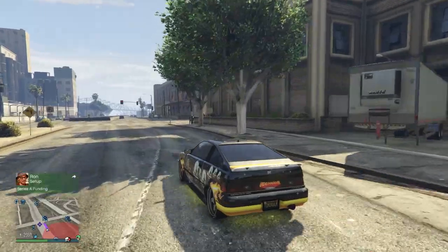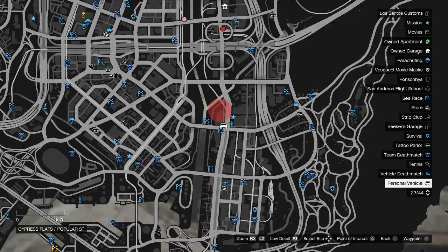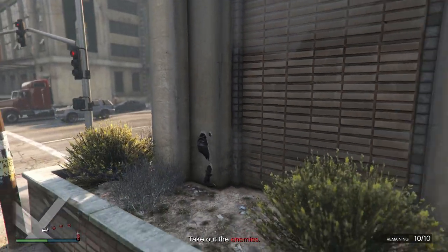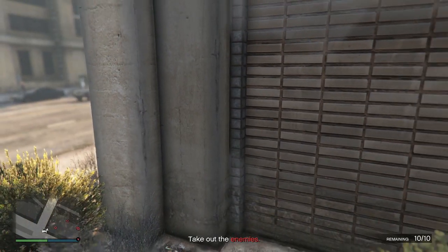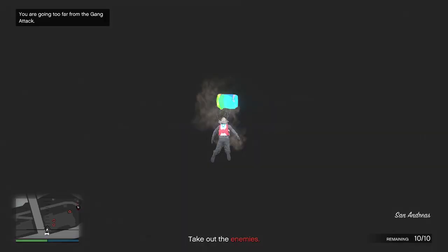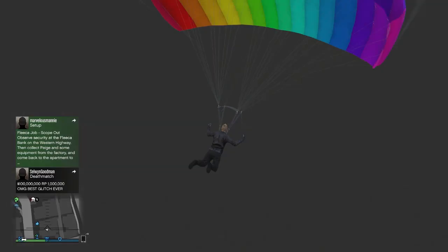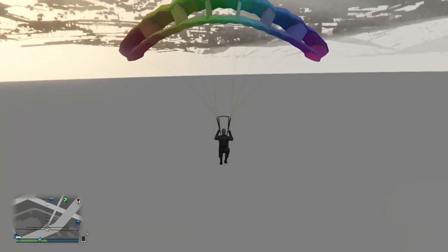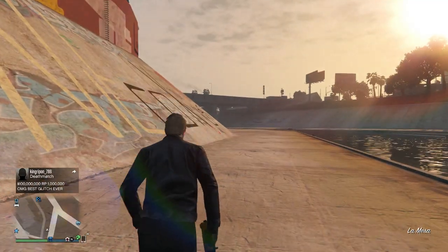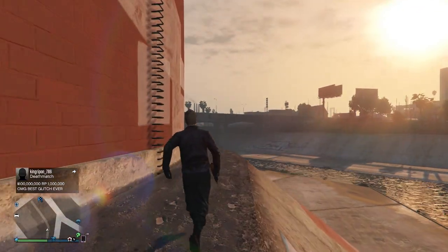We're kicking off this compilation with a relatively new wall breach. Some of you may know about this, some may not. Make your way to this location on your map, climb up to the exact location I do, then simply walk straight into the wall — you'll breach straight through. You can walk along the edges inside the building, or use it as a teleportation method by going underneath the map, pulling up your parachute, and teleporting to the train tracks or controlling your position using the mini map.